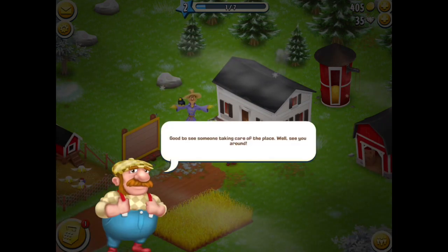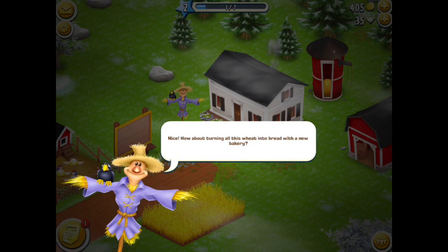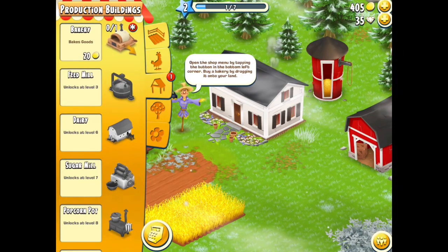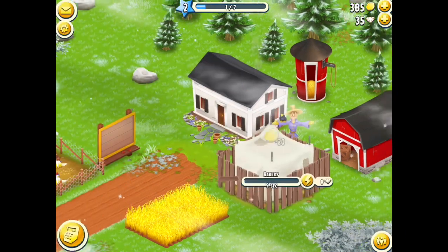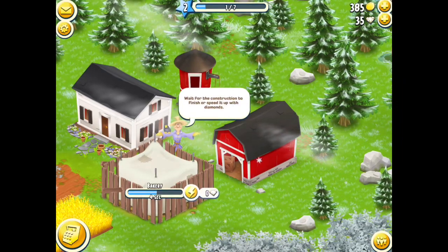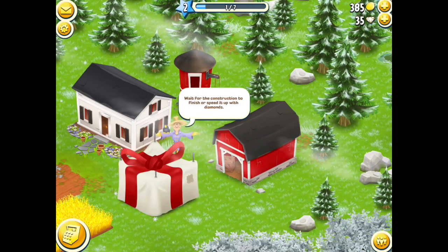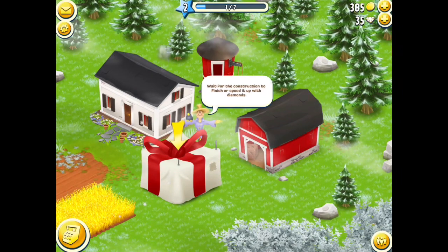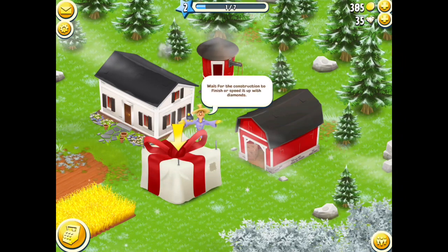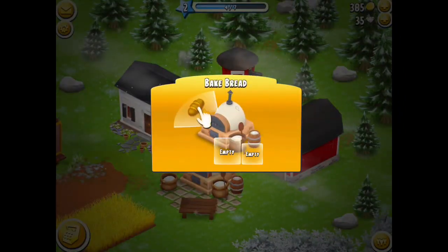Thank you very much, Mike. Now he wants us to buy a bakery. If we tap on the shop icon, we've got a bakery for 20 coins — I can afford that. I'm going to drag it down, pop it here, and wait the 10 seconds for it to build. That beautiful little present-like image means that the machine is ready. If I tap on that, I've got a beautiful new bakery that I can start making some bread in.